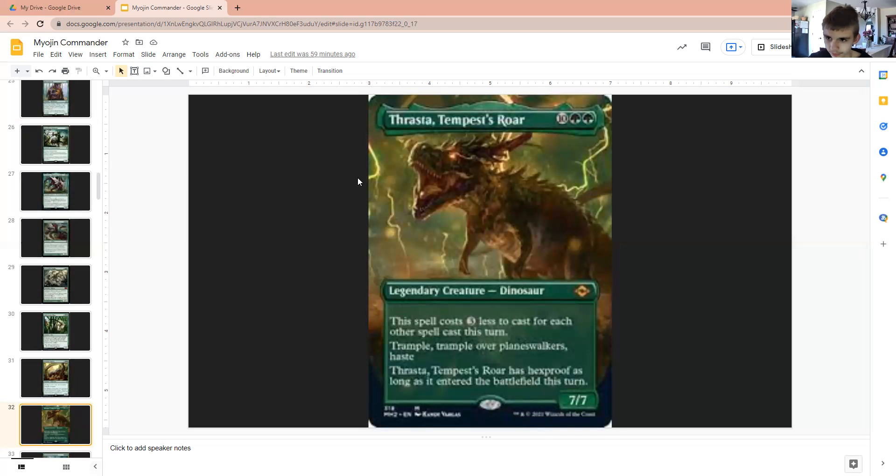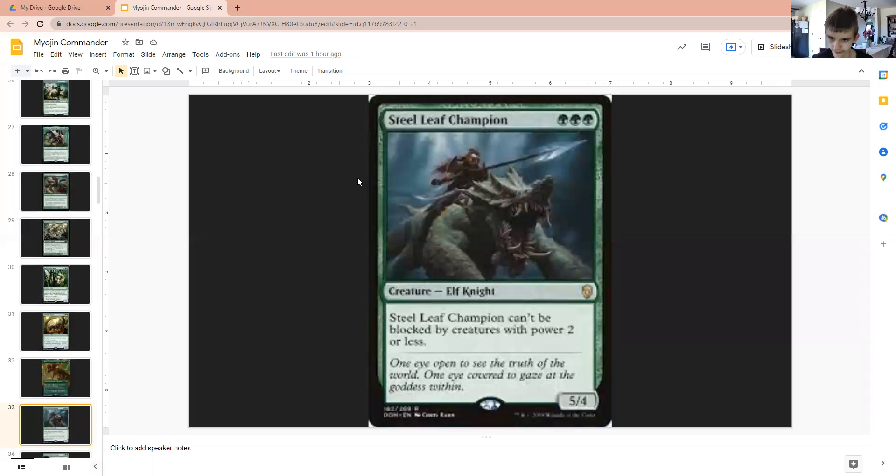Just as red-green players know back when Ixalan was a thing. Thrasta, Tempest's Roar — since we're in green and casting a lot of stuff, this is a nice, cheap but big creature that has Trample and Haste, but also tramples over planeswalkers, meaning that if we do excess damage to a planeswalker and kill it and there's excess damage left over, that goes straight to our opponent's face. This creature also has Hexproof as long as it's entering the battlefield that turn, meaning that when it comes in, if it's uncountered, it's going to be pretty hard to get rid of, unless you have Deathtouch or something.